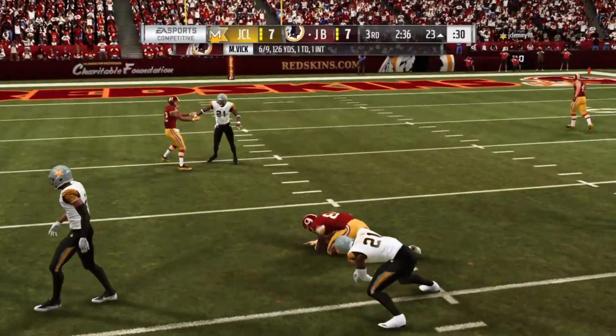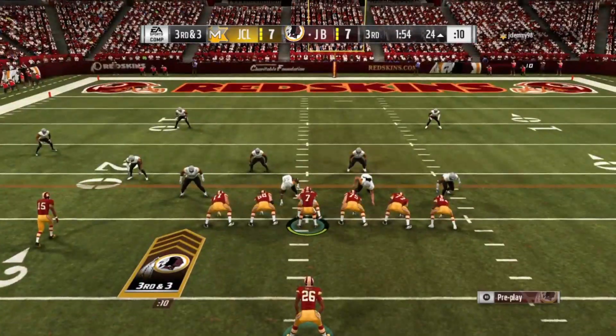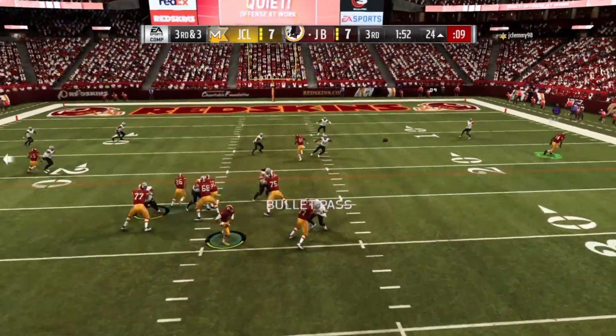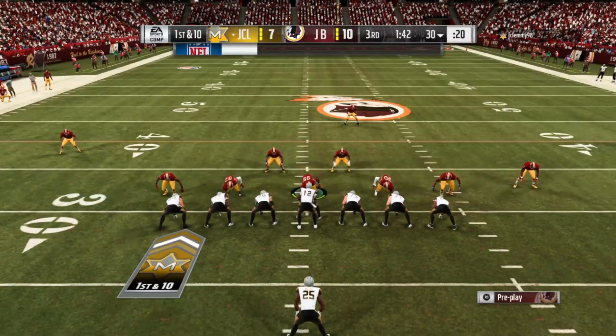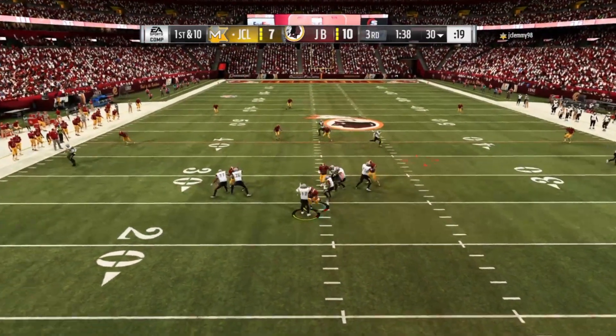First off, to run the ball, you have to double tap the right trigger button two times. When you first initially get the ball handed to you, you hit R2, you hit it again immediately after that, and then you'll be able to run at your normal speed. If you don't do that, you're going to run sluggishly and slow.